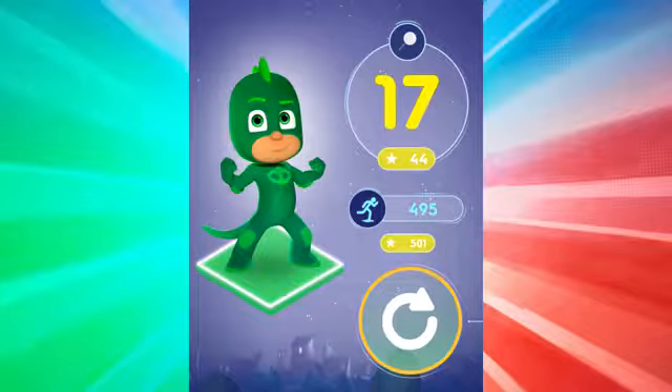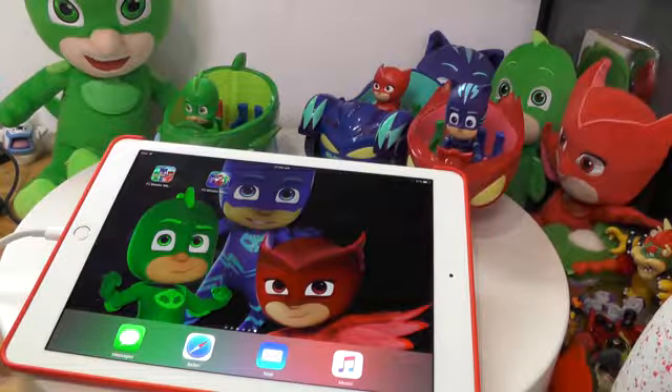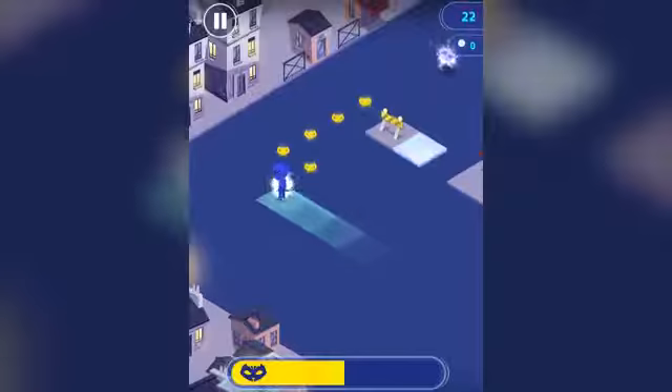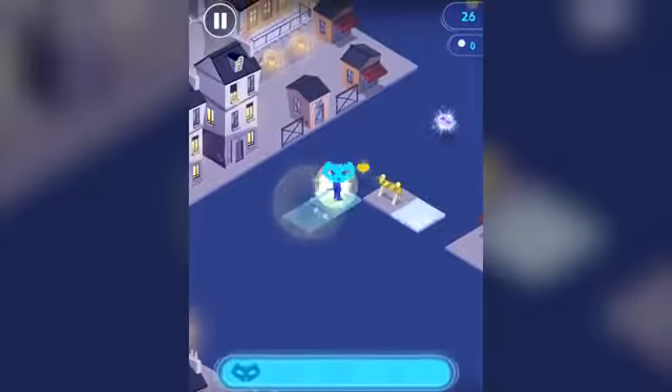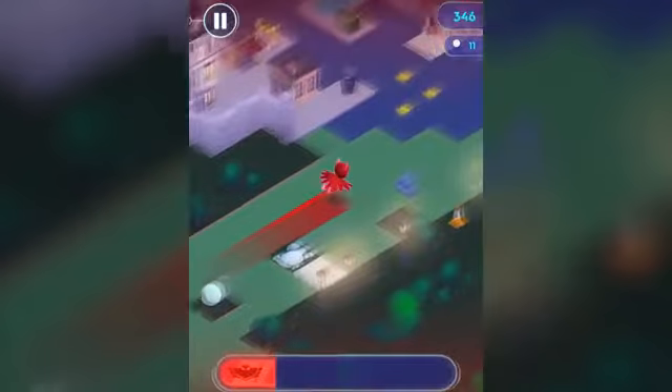What we're going to do now is get up close with some direct capture footage from the game. We'll run it slightly slowly so we can talk through what's happening in real time. So here we go - let's have a really close look at this app. Catboy is going left and right and up, and each time he collects a mask his totem fills up. When it's full he gets his supersonic power.